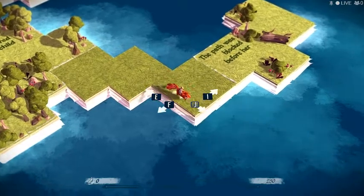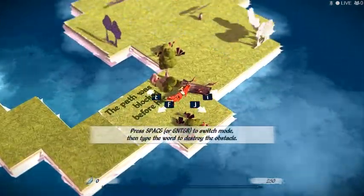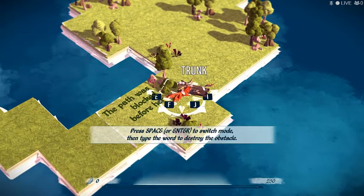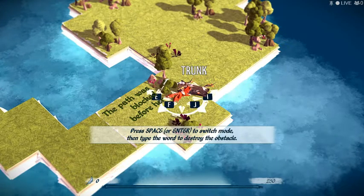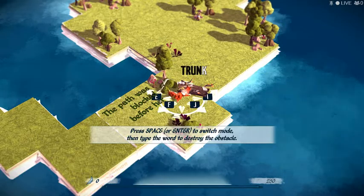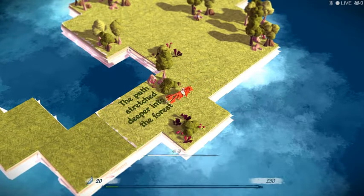The path was blocked before her. Space to switch mode, then type the word to destroy the obstacle. Oh! That makes sense.